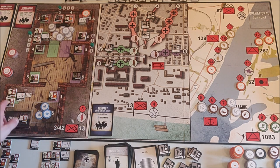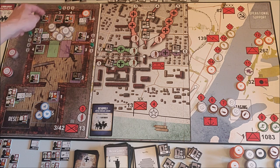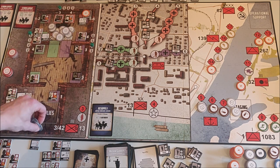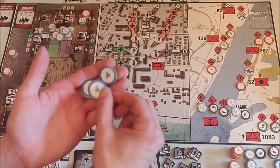Resupply phase: 1, 2, 3, 4, 5, 6, 7, 8, 9, 10, 11, 12, 13, 14, 15 men — requires five food tokens. This is the last free supply phase.